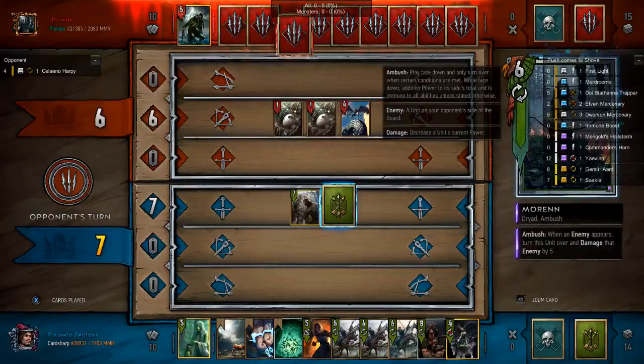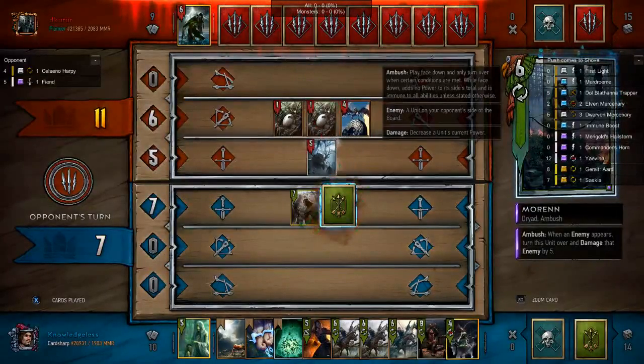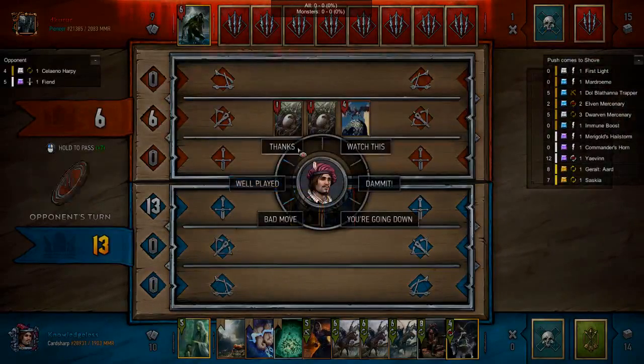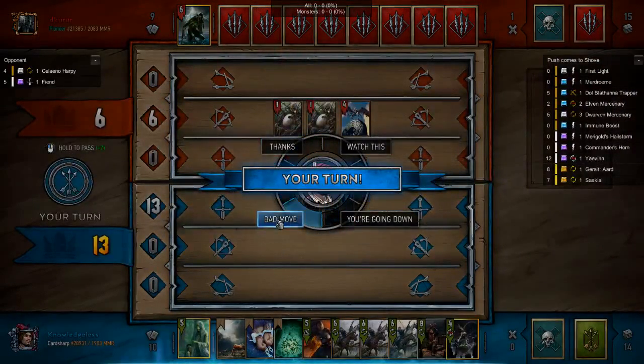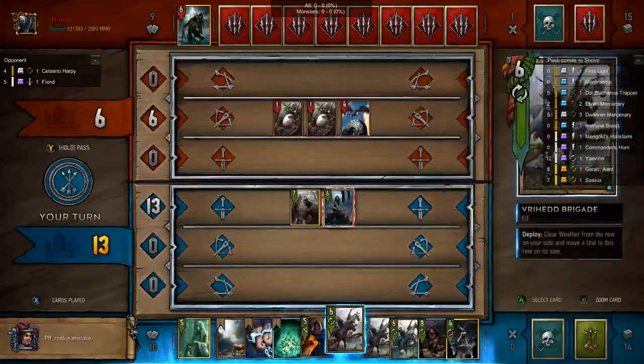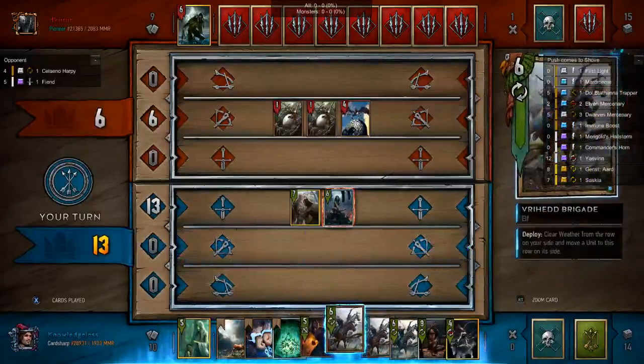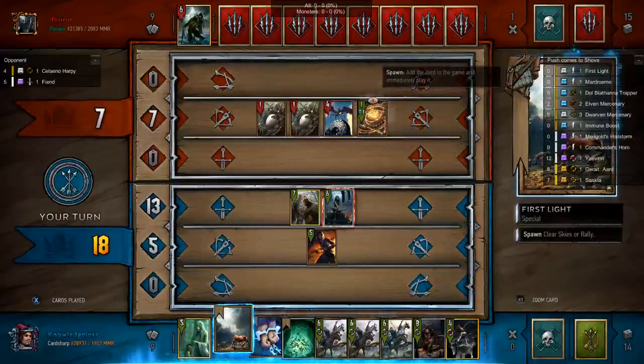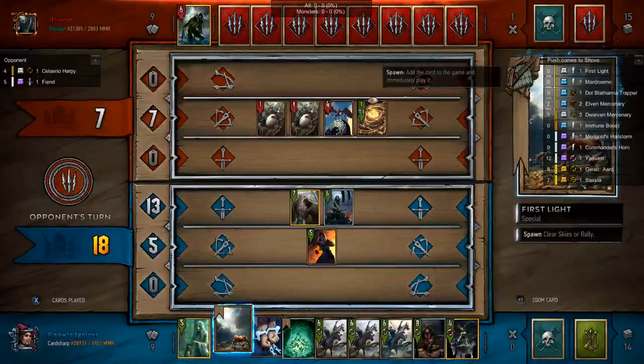My opponent is aware that he can lock ambush cards, it's just that Fiend doesn't work on Morin. He should have tested for what it was. Here I'm going to get rid of the Harpy eggs because why not.